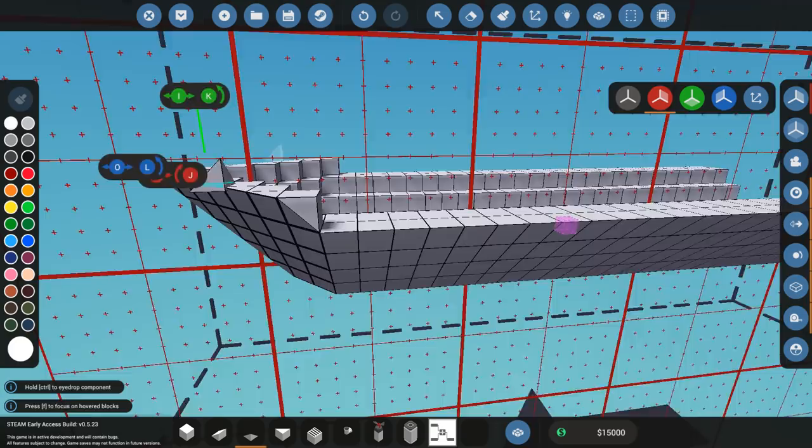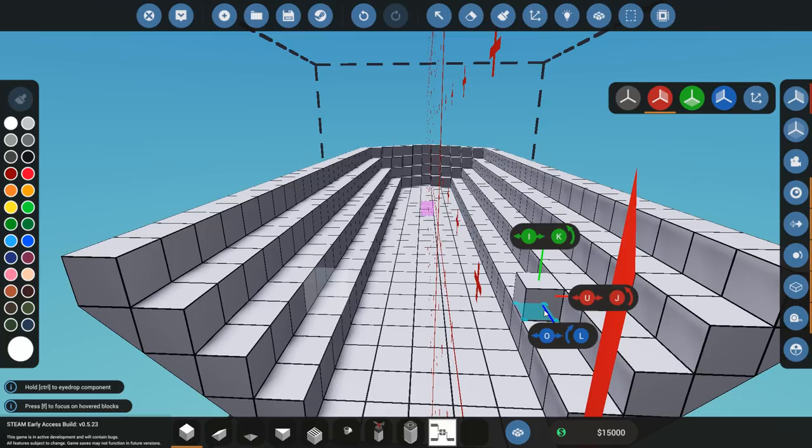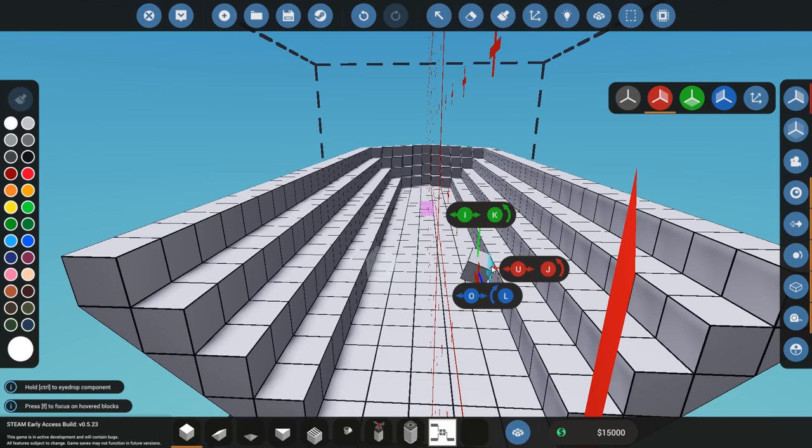That's the bow of my boat. Now I want to have this section covered up. Very important in Stormworks is that you have a watertight compartment, but I'm going to get to that later because first we need to set up the engine.